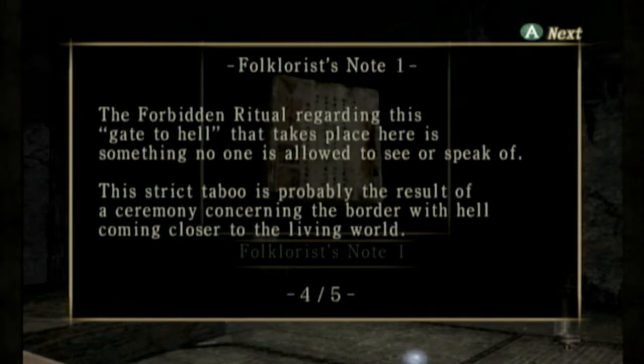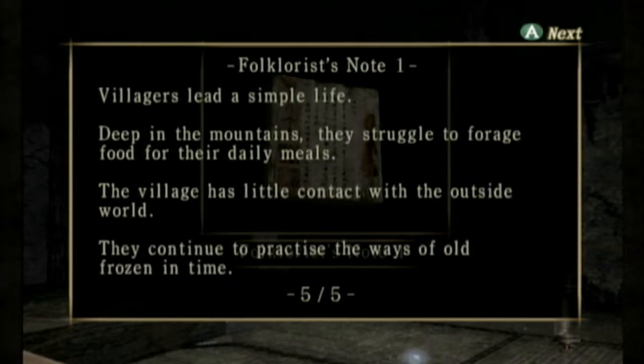The forbidden ritual: regarding this Gate to Hell that takes place here is something no one is allowed to see or speak of. This strict taboo is probably the result of a ceremony concerning the border with hell coming closer to the living world. The villagers lead a simple life deep in the mountains; they struggle to forage food for their daily meals. The village has little contact with the outside world; they continue to practice the ways of the old, frozen in time.